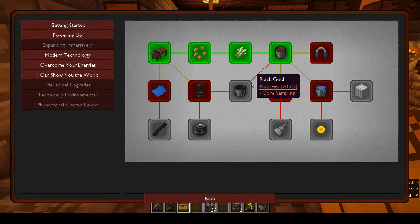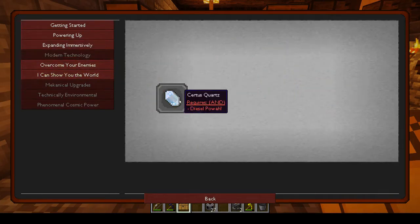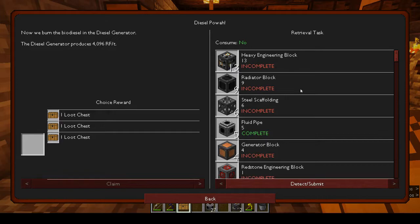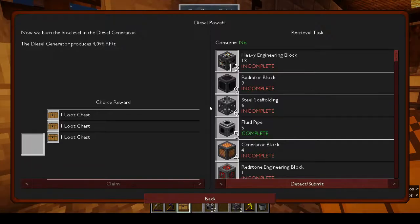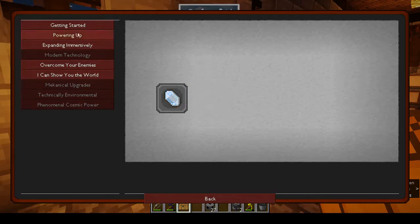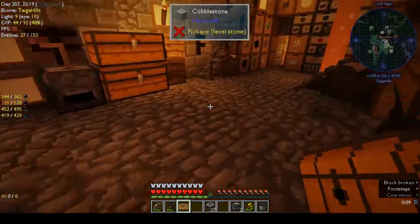Okay - alternative power, solar, better pickaxe, excavation, much better furnace, modern techno... oh there you go, requires diesel power. Which one is diesel power? That one. So that means this will be the tech tree for storage - Applied Energistics 2.